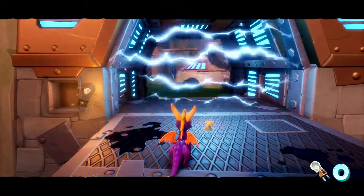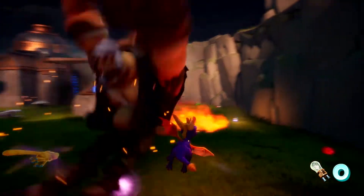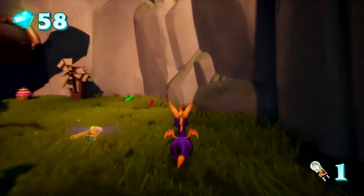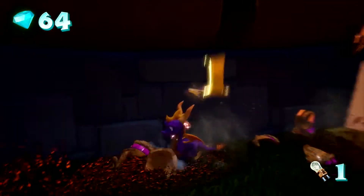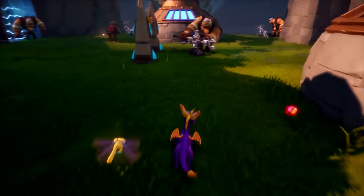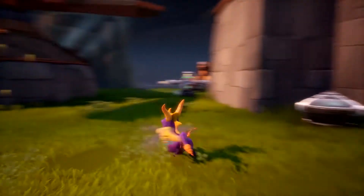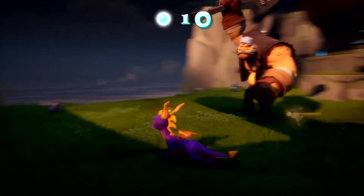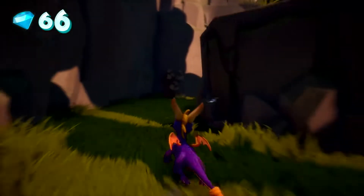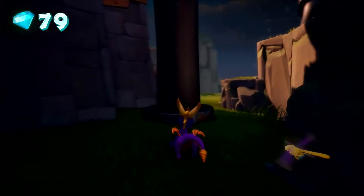Some of the characters in the Reignited Trilogy required a bit more inspiration and reinterpretation because of what was originally there, but the characters in Huracos — the Electrols, Gear Grinders, and their robots — are all really faithful to their original designs. Here you can see how Toys for Bob enhanced and reimagined some of the interactions between enemies. You've got the Gear Grinders actually working on the robots, and there are also some really fun additional details, like the gear logo on the back of the Gear Grinders' jacket.